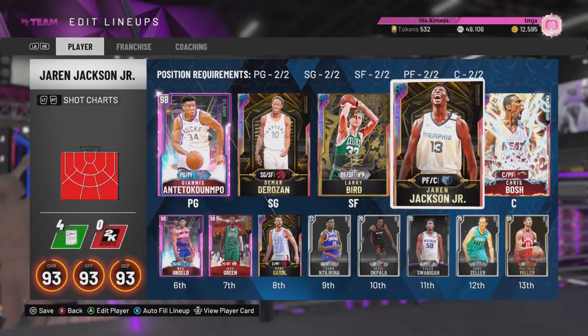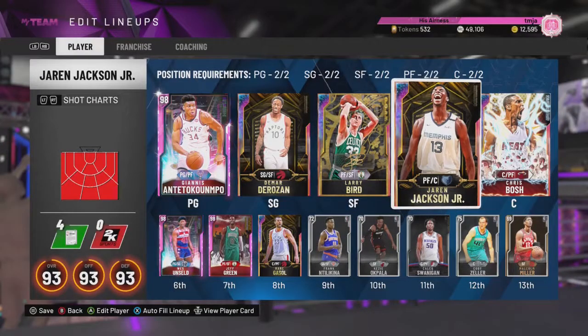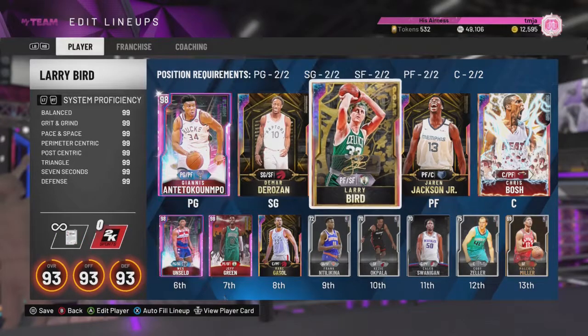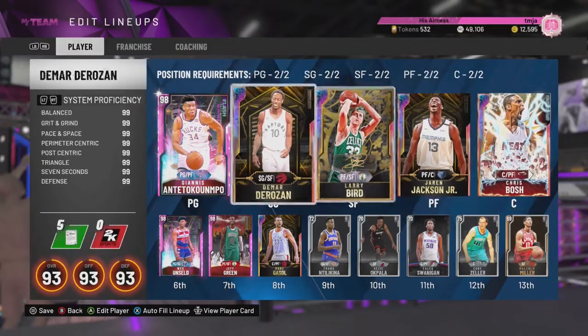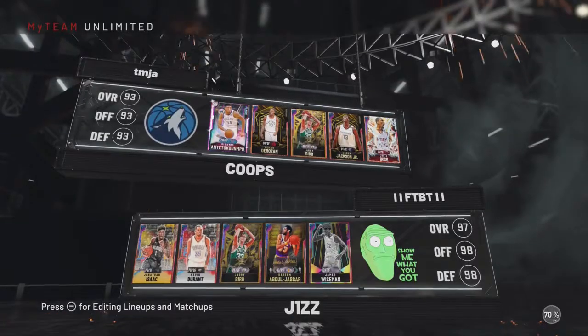Looking at his shot chart on the left, he has hot zones all over the floor. The team we're going to be rocking with: Giannis, DeRozan, Larry Bird, Jaren Jackson Jr., and Chris Bosh. Off the bench we've got Wes Unseld, Jeff Green, and Marcus. With that being said, let's get into the game.